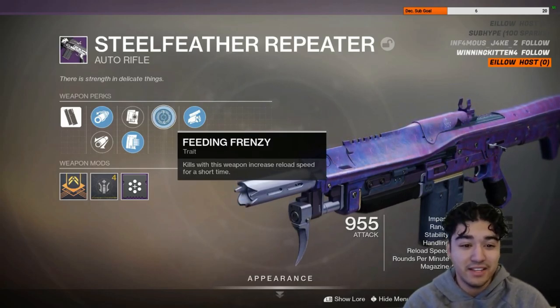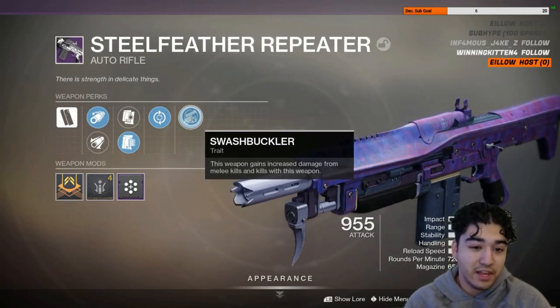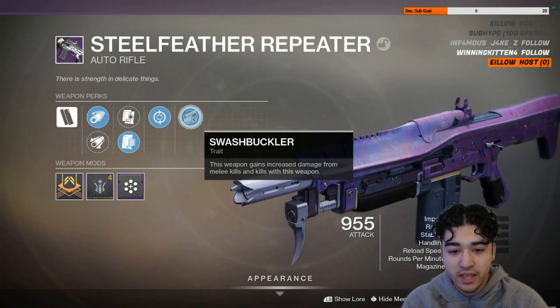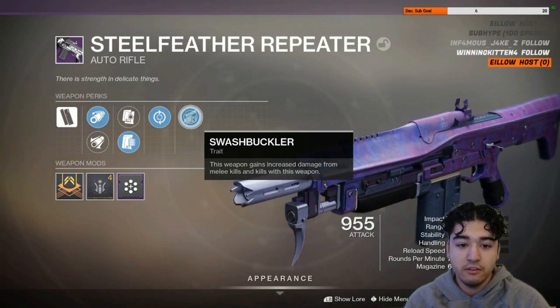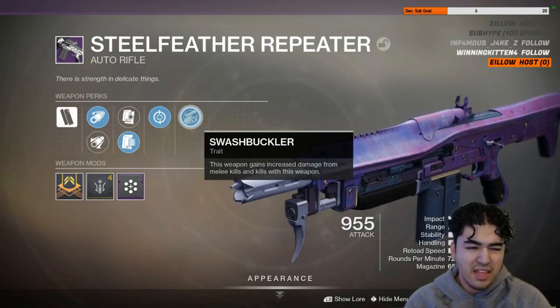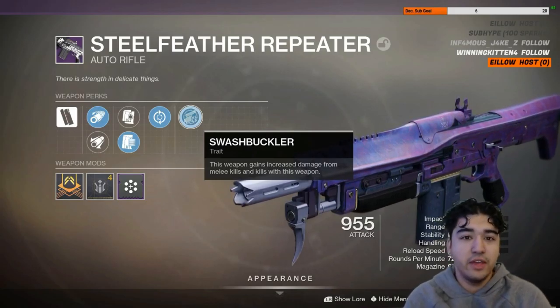Moving to the next column, I have Swashbuckler — this is why I said I got pretty lucky on this drop. Swashbuckler gives this weapon increased damage from melee kills and kills with the weapon itself. It's pretty much like Rampage but stacks up to five times, and I think the damage is a little more finely tuned than Rampage at the moment.